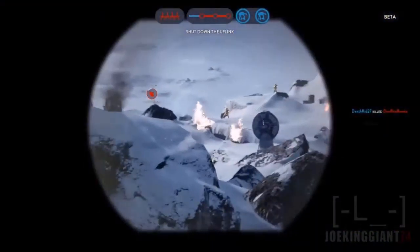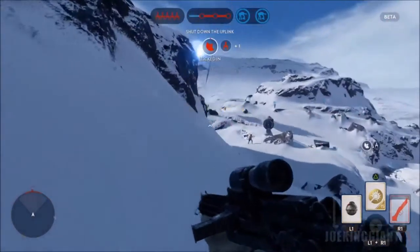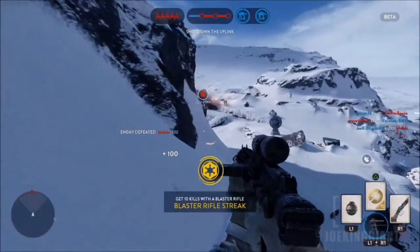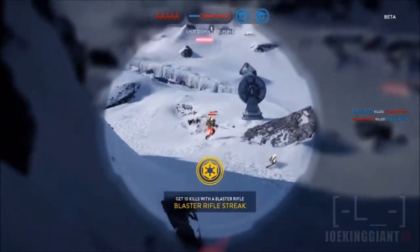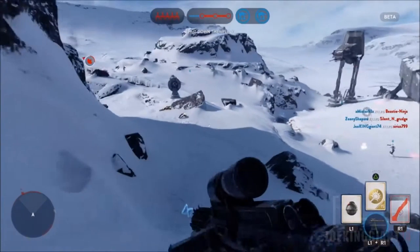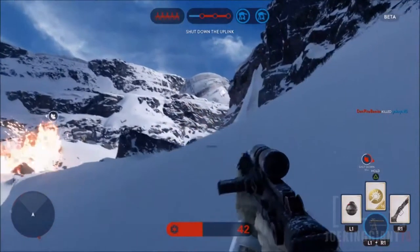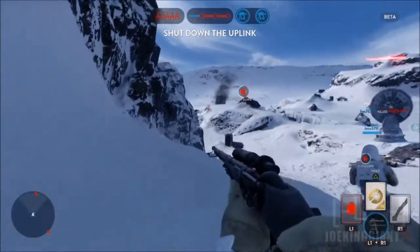Now the uplinks are kind of like domination flags, but you gotta hold square in order to capture it. So once they connect the three uplinks, they're gonna be able to stop the walker on its path and make some damage to it. It does take a while to damage the walker, so you can pretty much take it out on the first try. There are actually around four waves of uplinks, and the best thing you can do is just stand near the uplinks and prevent the rebels from getting them.